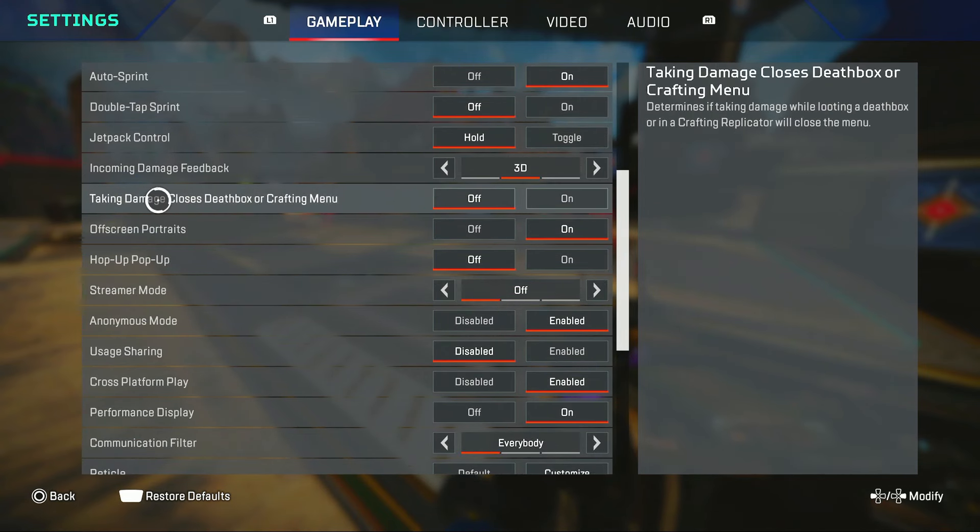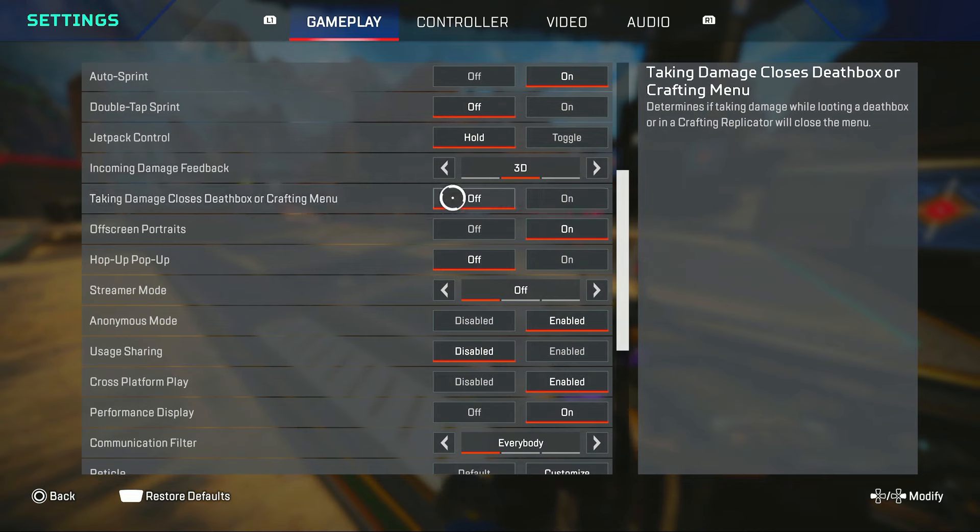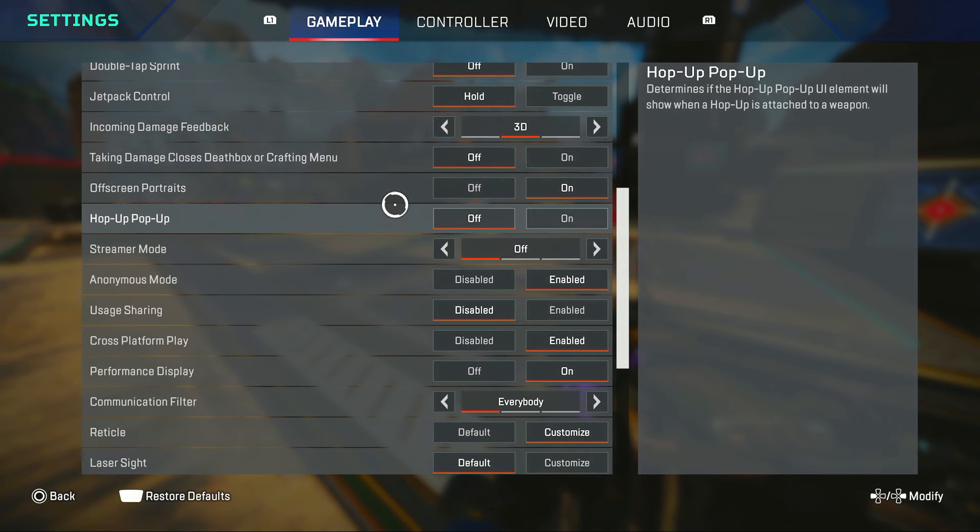This is one of the most important settings: taking damage closes death box or crafting menu should be OFF, so you can shield swap and stuff like that. Off-screen portraits I normally have off as well.